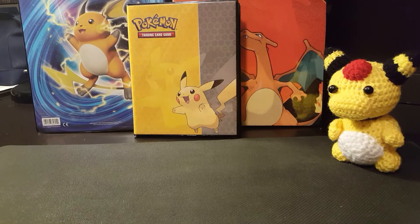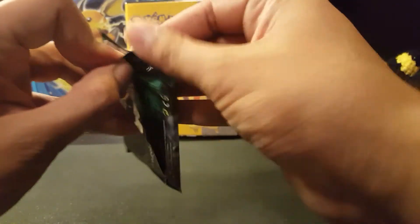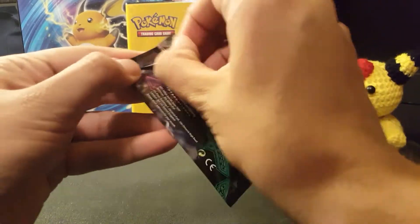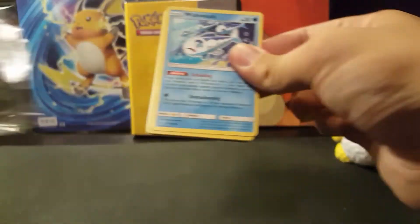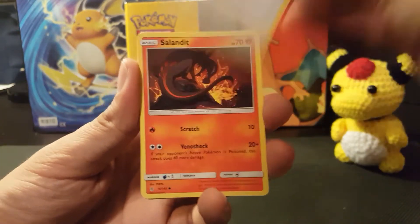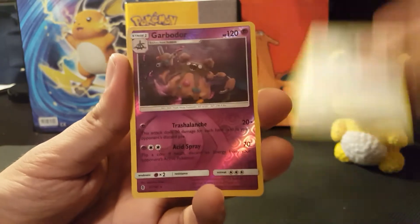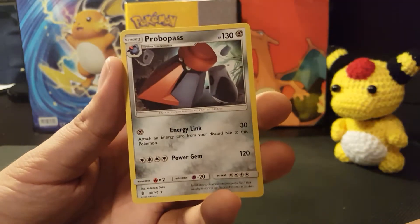So, still a bit of a drought, but we did get one holo. On to the last pack — if you remember my opening from yesterday, it was the Lycanroc Midnight Form artwork that pulled through for me. Hopefully it can pull through for me once again. You know, luck comes in waves, but this is the fun in opening up packs — you never know what you're gonna get. Wailmer, Slowpoke, Stufful, Salandit, Mudbray, Fire Energy, Slowbro, Gothorita, Komala. Reverse Holo is a Garbodor — that's actually probably the pull of this entire box. And the last card is a Probopass non-holo.